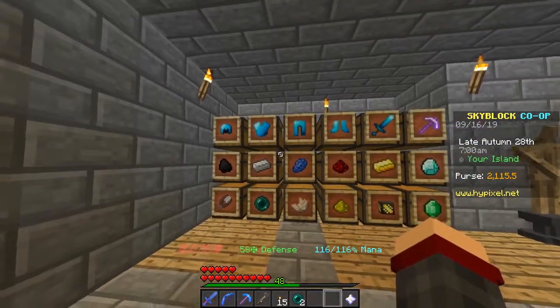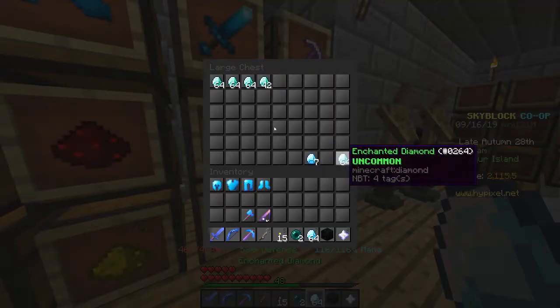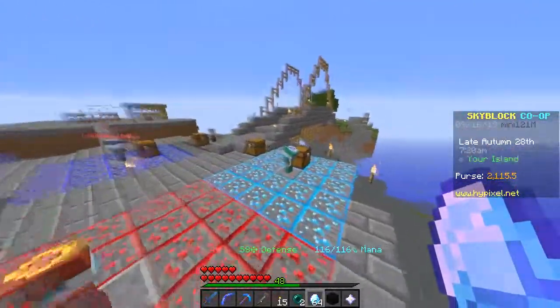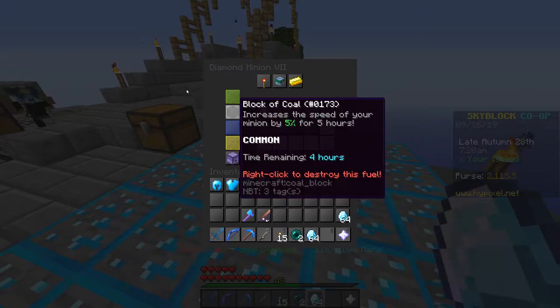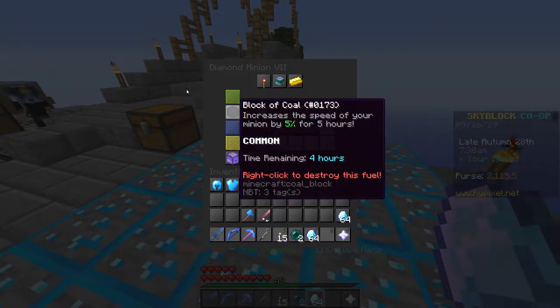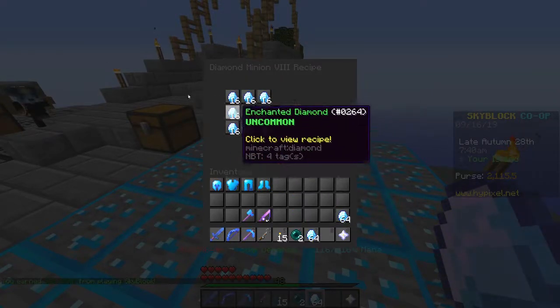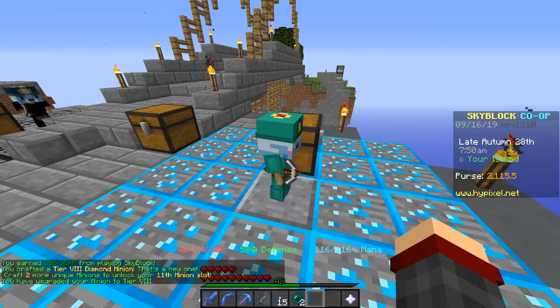I'll now show you how to upgrade your minions without losing your fuel. So let's say I want to give this block of coal to my minion — it's going to be enchanted and it's going to be diamonds. Running over to my minion, I'm putting the fuel into his slot right now. If I try to pick him up it will say 'do you want to destroy the fuel?' So if you want to keep your fuel, you can click 'next tier' and it will show you what you need — in this case, two stacks of enchanted diamonds. I just click on the head and he's upgraded to tier 8.